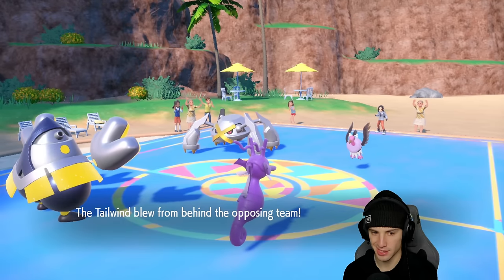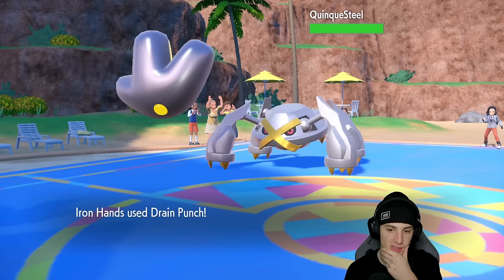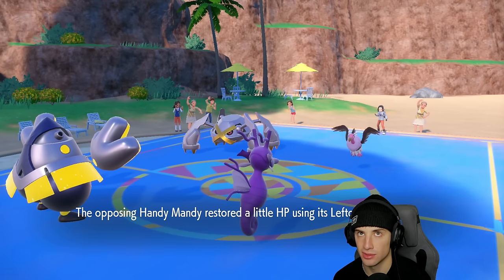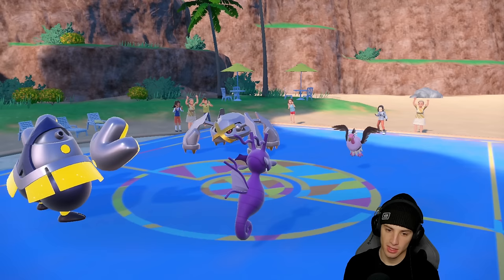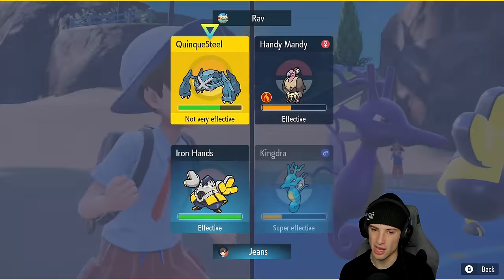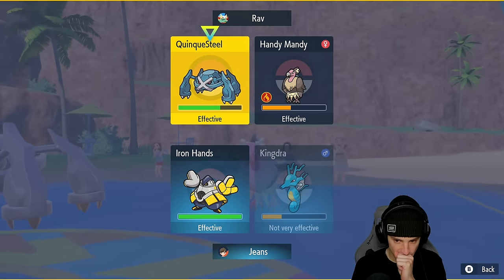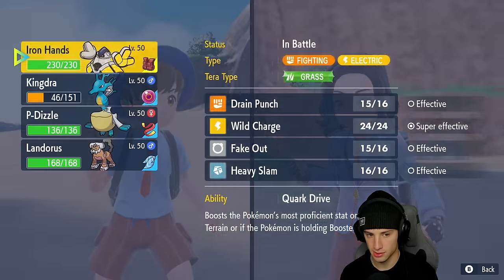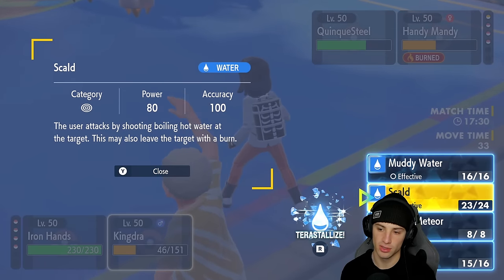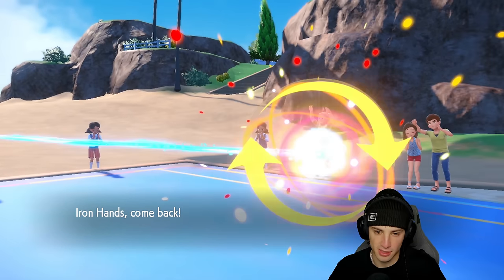Mandibuzz sets up Tailwind — I'm not too worried since it's burned and a physical attacker. Drain Punch comes out and does decent damage. I'm thinking of swapping into Landorus or going Pelipper to set up rain. If they're attacking me it's a bit of an issue. I'll keep Drain Punching. Actually — I'll swap Iron Hands and bring out Pelipper, Terastallize, and go for Scald to make sure I hit Metagross and KO it. Getting rid of Metagross would be massive.